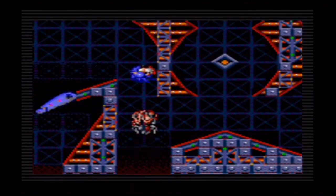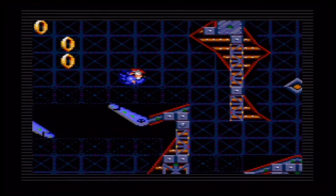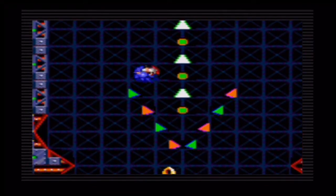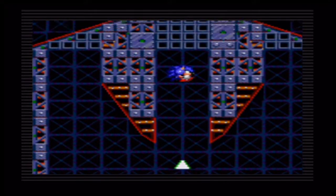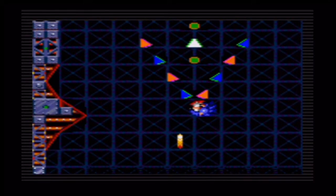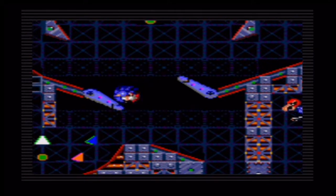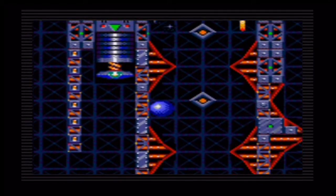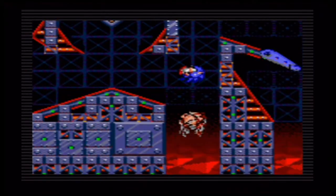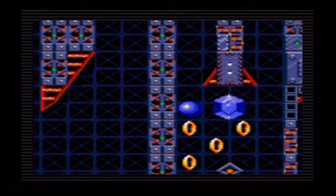Unlike the Mega Drive version, the showdown level there was really difficult because you have to deal with all sorts of gimmicky stuff. In the Game Gear version you can simply unlock those security doors in order to get yourself a Chaos Emblem. Whereas in the Mega Drive version you have to deal with a whole bunch of switches. I consider the Mega Drive version of the Showdown level to be by far the hardest level in Sonic Spinball, and the boss battle was really hectic as well.